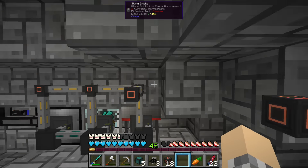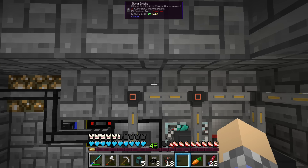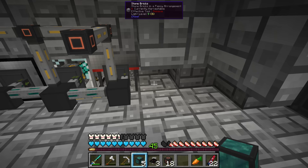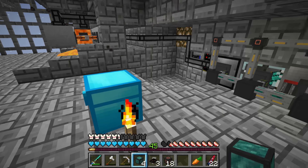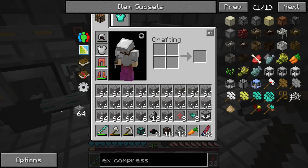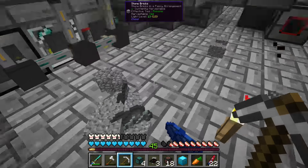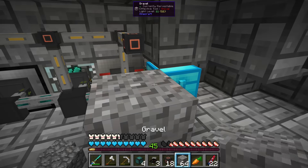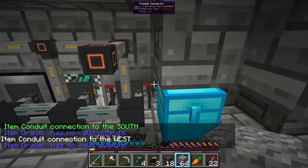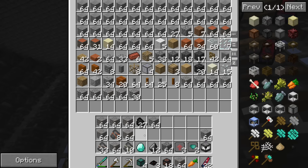I've got to pick that item conduit up — do I have to break the roof? I just thought of this: if we had a painting machine I could hide some of these right inside the blocks, but we won't worry about that. We're going to throw down item conduits over here, and behind that we'll put this chest. We'll break the chest temporarily, place it down, and disable one conduit entirely.